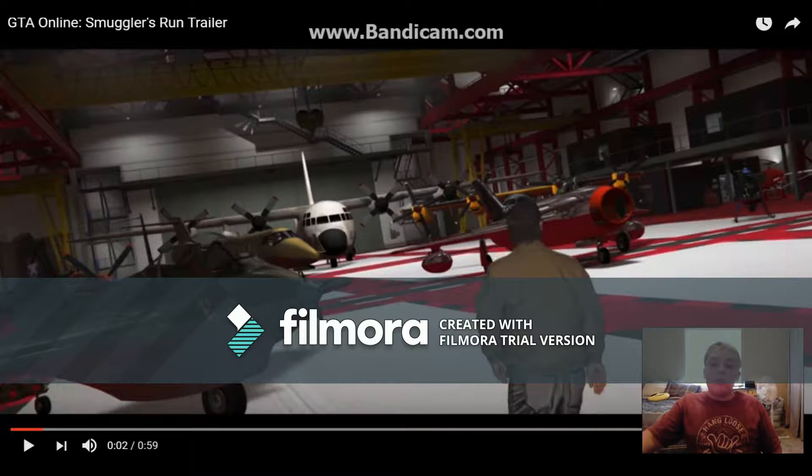We can see a bunch of new fighter jets — like World War 1 and World War 2 style fighter planes — the Titan in the back, the Luxor, and a little helicopter. There's also another small plane back there. It's basically going to be an airplane-focused update, coming with two new cars, and you'll also be able to get a new hangar. By the looks of it the vehicles are going to be expensive, but not too expensive.